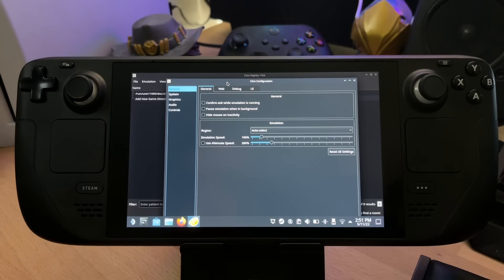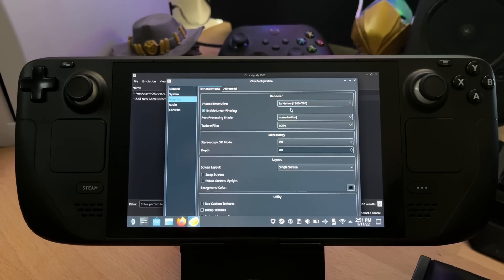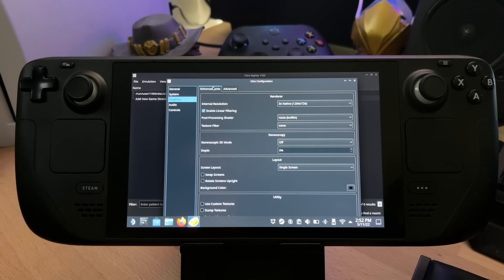EmuDeck kind of sets up the Citra emulator, but I just wanted to show you what settings I'm running so you can double-check yourself in case EmuDeck has done something weird, or if you're setting up manually. As you can see, three times native resolution — that's just over 720p — and it does look extremely sharp in-game. I've got Pokémon X looking better than the Diamond and Pearl remakes, which is pretty mad. Most of this is pretty much standard.